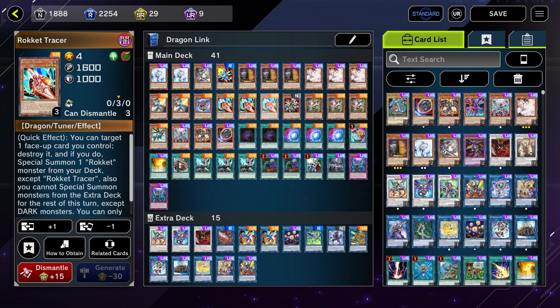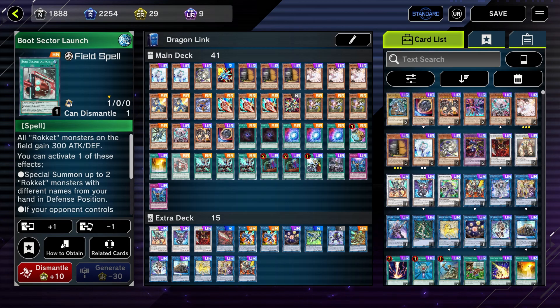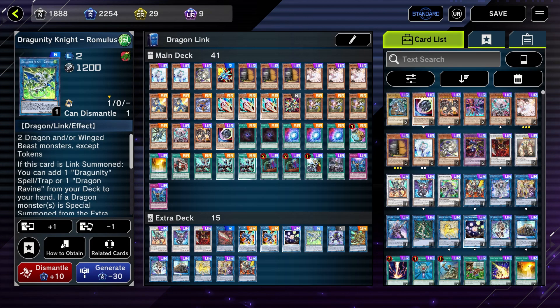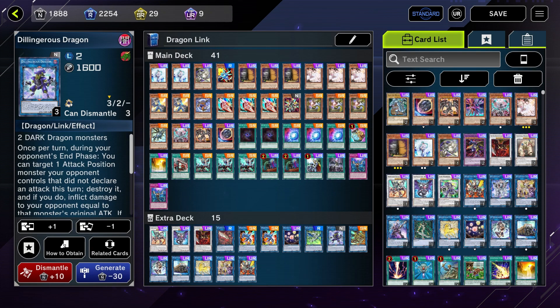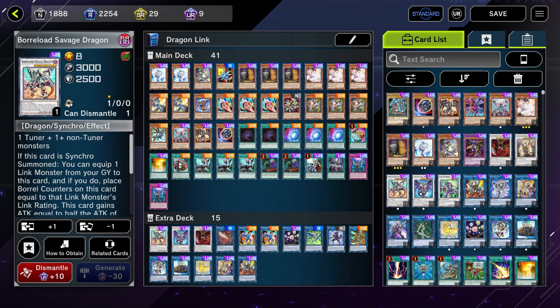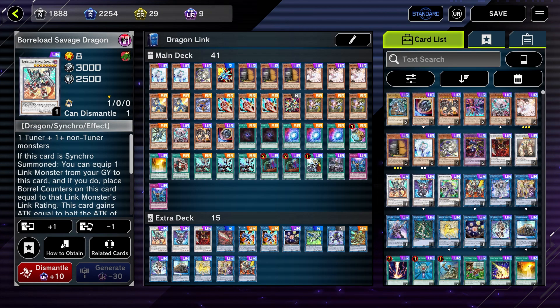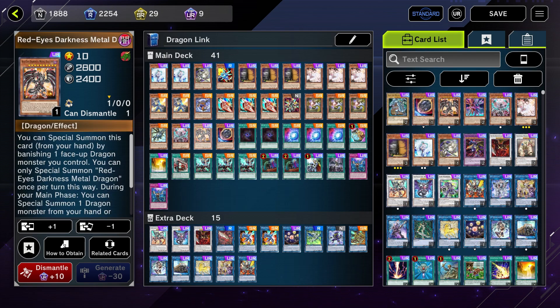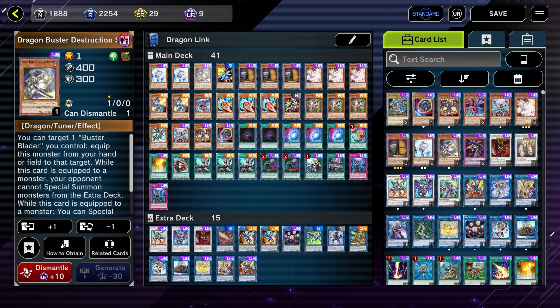The deck revolves around a combo where Rocket Tracer or Rocket Recharger brings out Striker Dragon, which grabs Boot Sector Launch. We then go into Dragonmaid Romulus using a combo with Pisty, Striker Dragon, and Delingerius Dragon to get into Borel End Dragon and a Borload Savage Dragon with two negates — Romulus equipped to Savage Dragon. If we have more gas, like a Red-Eyes Darkness Metal Dragon or a Quick Launch, we can also go into a Union Carrier equipping Dragon Buster Destruction Sword to extra-deck lock our opponent.